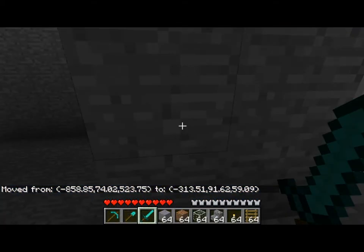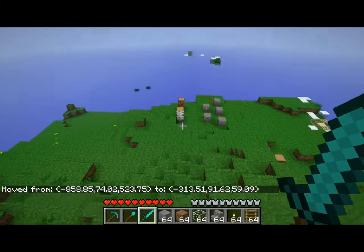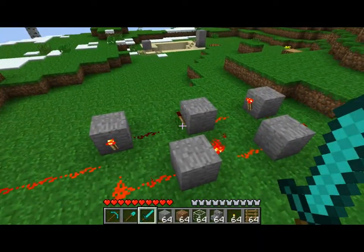Now we're going to go to the Bastion. This is the Bastion outside. It's taking a minute to load, but I've just got this blinker circuit because I could. And then this was another failed project because the old school minecart booster system no longer works.